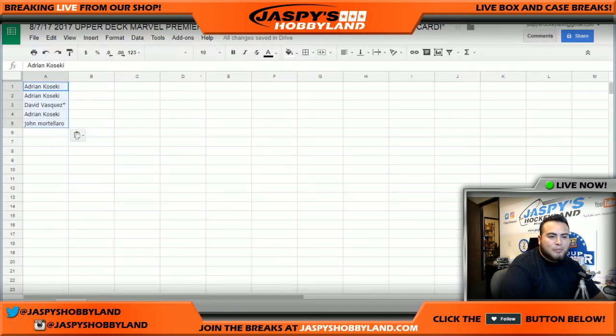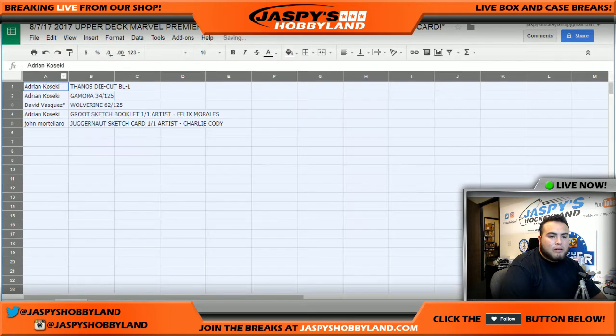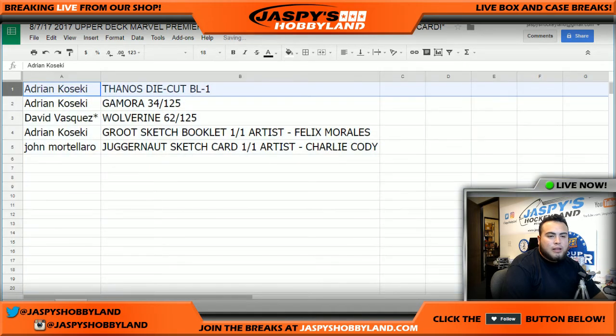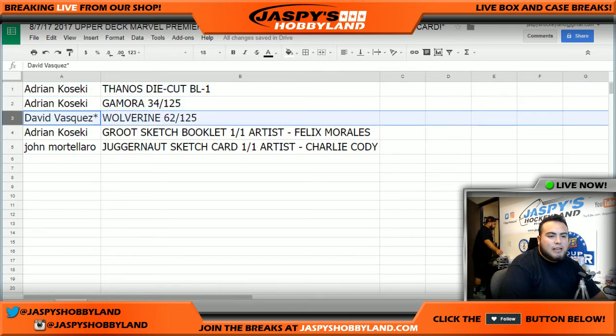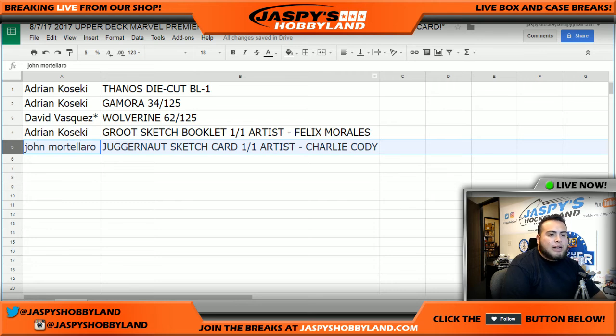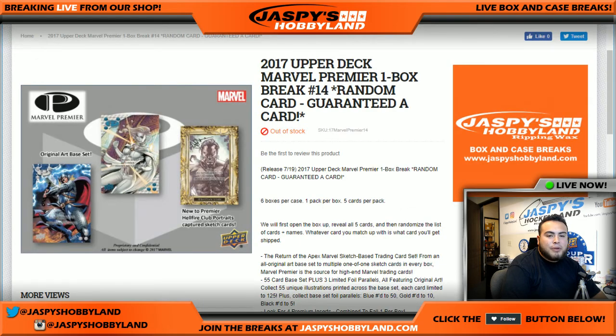So we have Adrian at the top with the Thanos die-cut. Adrian also gets the Gamora 34 of 125. David Vasquez gets Wolverine 62 of 125. Adrian, you have the Groot sketch booklet one-of-one, artist Felix Morales. And John, you get the Juggernaut sketch card one-of-one, artist Charlie Cody. And there you go, guys — that was a break. That was Upper Deck Marvel Premiere number 14, random card. I'll put number 15 in the store. Jaspy's Hobbyland, I'm Jason — I'll see you guys next time.